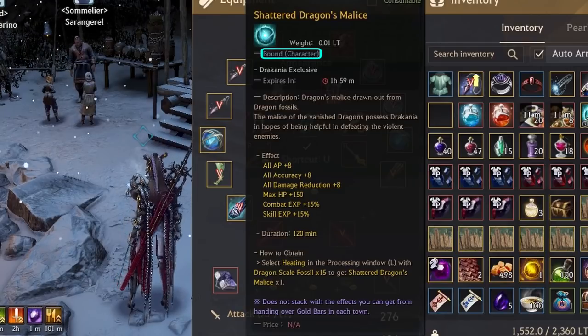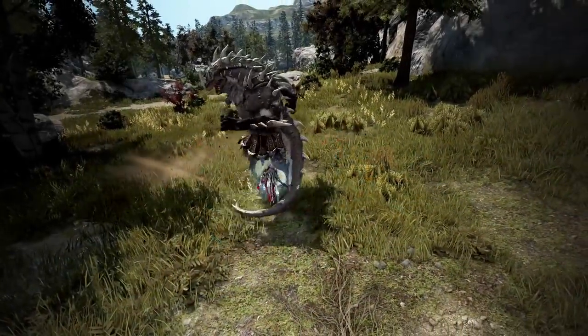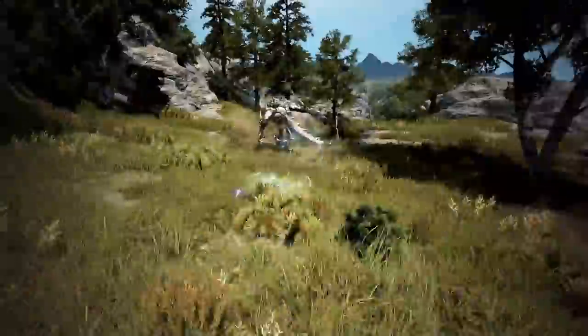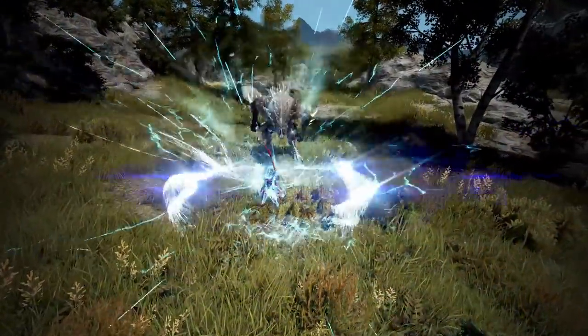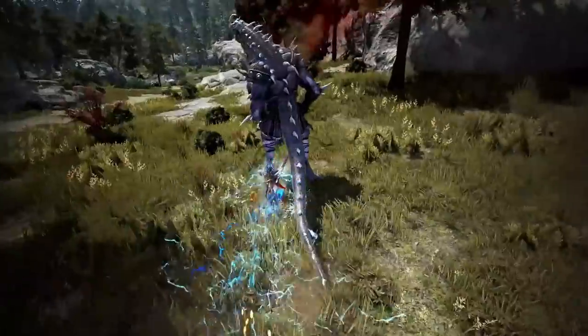Shattered Dragon's Malice is character bound so you won't be able to transfer the buff. I'm okay with them making this family bound in the future since it gives players a reason to have a Dracania in the roster to tag it if they choose not to grind with her in the future. But let me know what you guys think. That's Dracania's new passive in a nutshell.